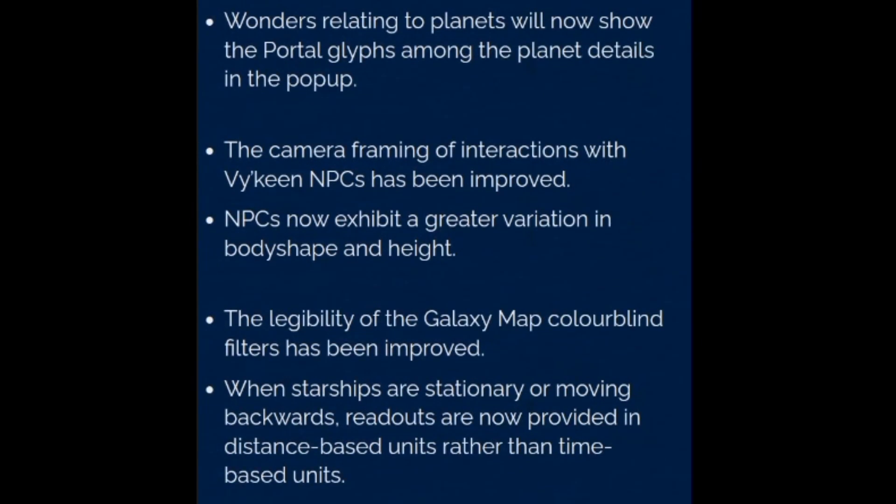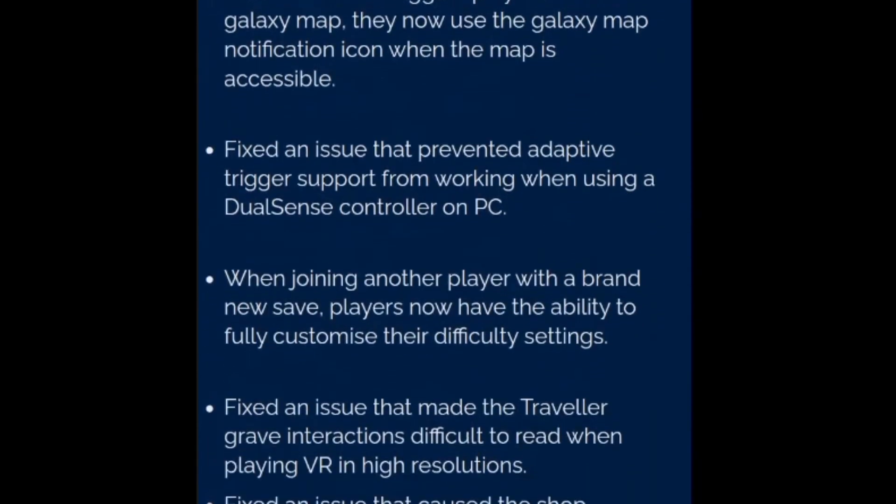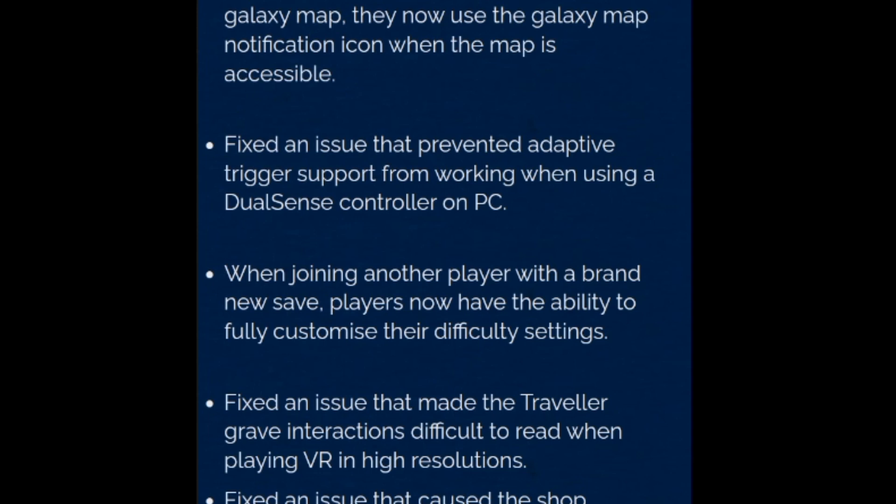Once of sufficient standing, travelers can earn and select from a huge array of parts to assemble their very own customized staff multitool. Players acquainted with the Autophage can now discover secrets within Corvax monolith sites. Infusing these relics with Atlantidum allows access to new stories and lore, revealing the history of both the Corvax and the constructs. Additionally, a rare new class of Atlantidum multitool can be found at these sites, assembled in exchange for nanites.